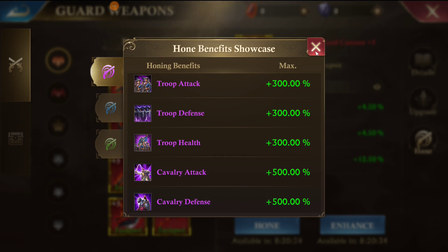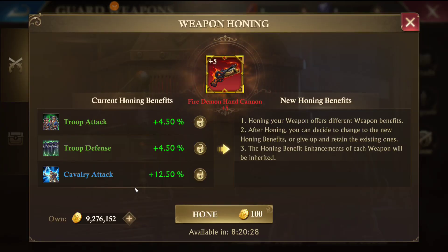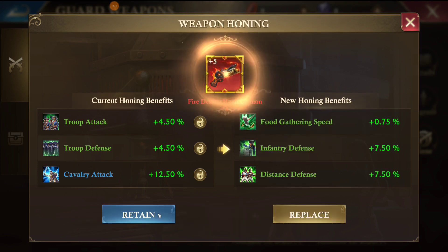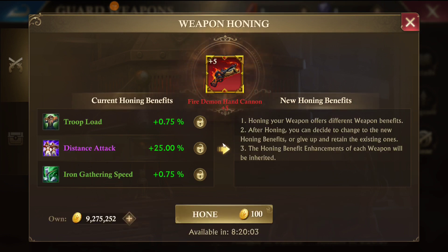Going back to the honing process, I can either keep these three benefits or reroll. Each time I re-hone I get the choice to retain my old benefits or keep my new ones. We're just going to keep honing until we get a purple benefit — there's distance attack, so we're going to hit replace. Now you can lock in this distance attack, and when I do the price to hone goes up because only the unlocked stats are going to hone.